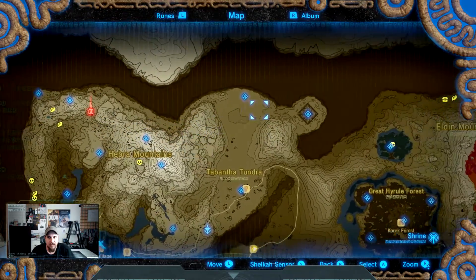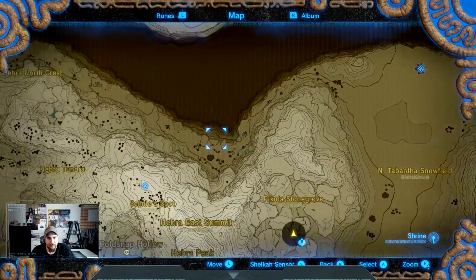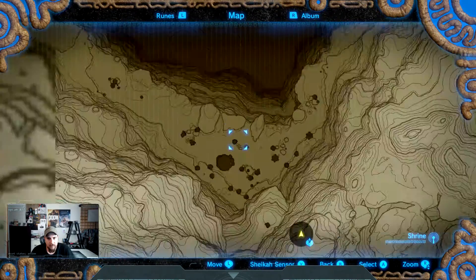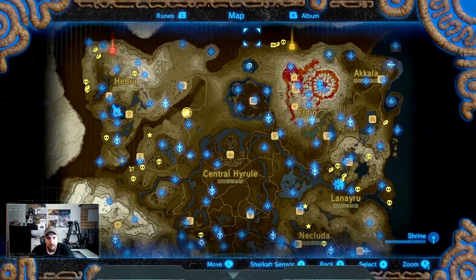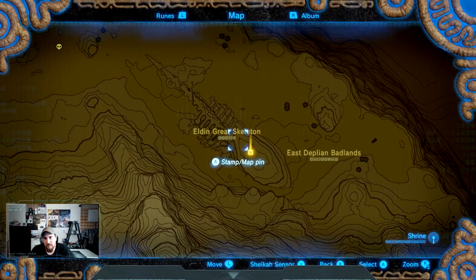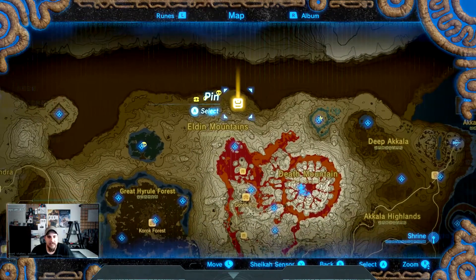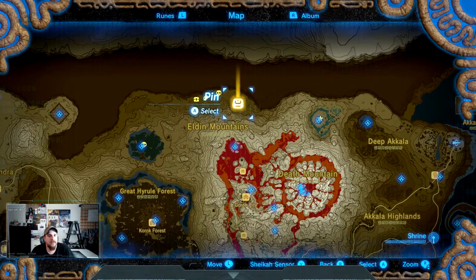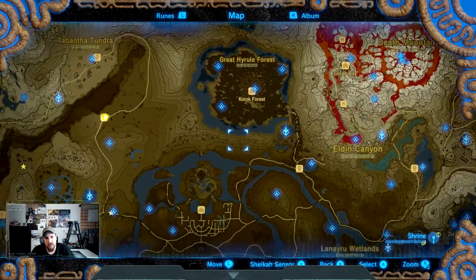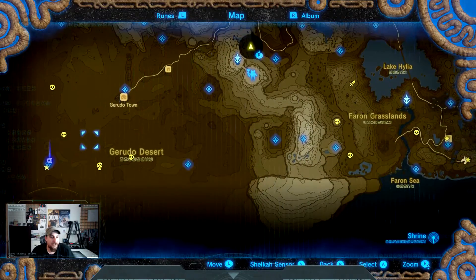The second one is going to be up in the north — this is in the Badlands North. You can see it pretty much north of Death Mountain, so that gives you some sort of reference.